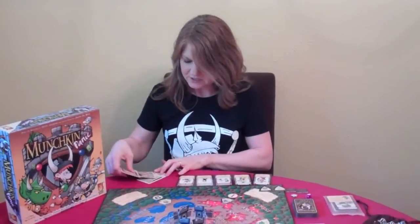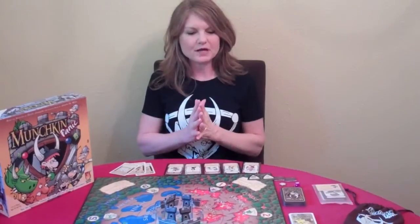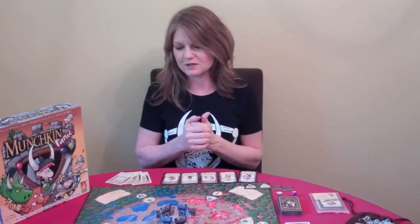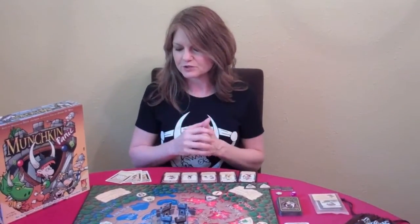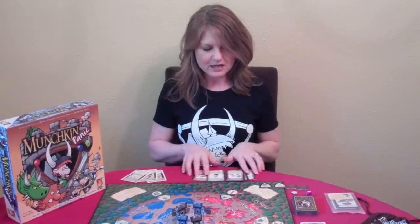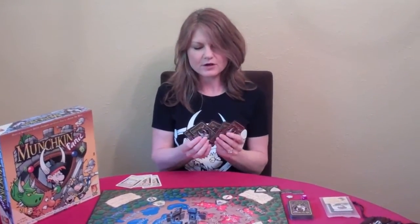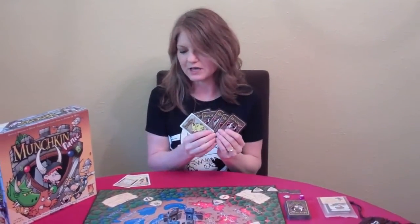Now let me talk a little about the order of play, which borrowed heavily from Castle Panic and was augmented by Munchkin. The first thing you do is hand management. Depending on how many players you have, you'll have different hand sizes. In a four-player game, you'd have a hand of five castle cards, plus one treasure card as part of setup.